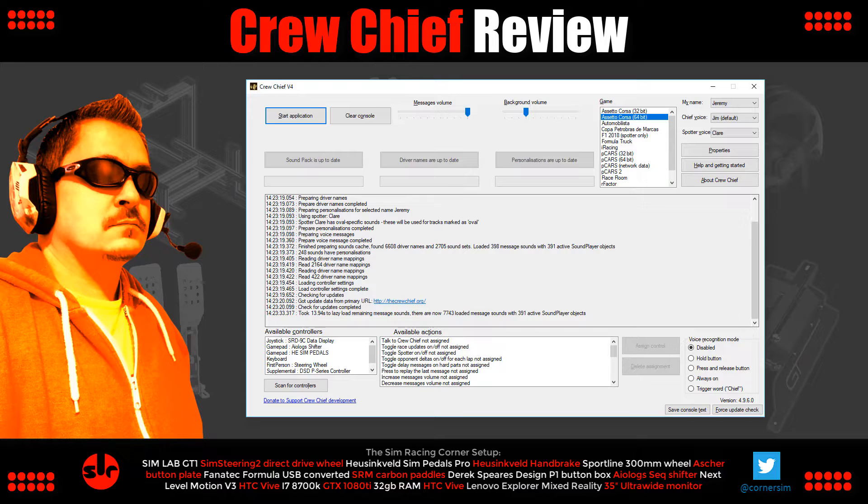If you listen carefully, you'll notice Crew Chief responds almost immediately. If you talk while the spotter is chatting, it's still listening, and once the spotter finishes, Crew Chief relays the information — no confusing overlapping chatter from the pit crew. You do need to use headphones for audio if you're planning to use voice recognition; otherwise speakers feed sound back to the mic and confuse the crew chief, especially when the spotter is active. A regular gaming headset is all you need.